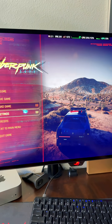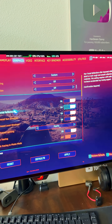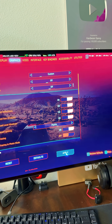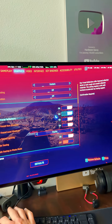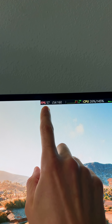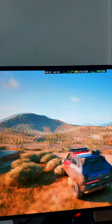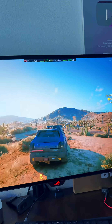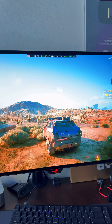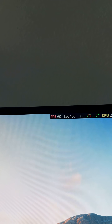First, I'm going to go to settings and turn off frame generation. We have all the settings up for ray tracing. Watch — that number will just be the real FPS, and it's showing us 57. I've got ray tracing enabled, so this is pretty slow. Let's assume our base FPS is 60. Remember this number: 60.